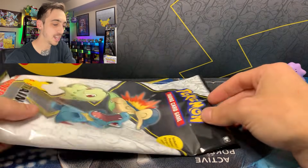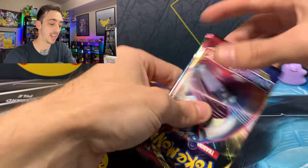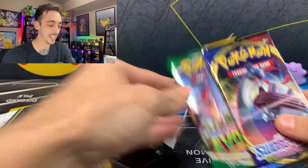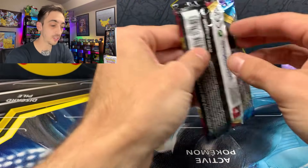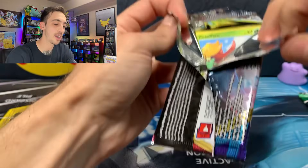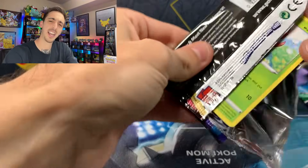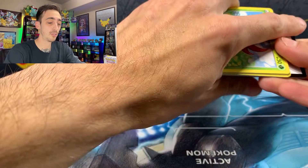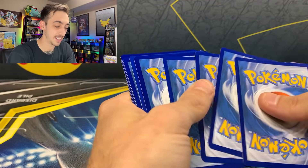Now the packs — let's see which packs come in the Johto First Partner Pack. We've got Sword and Shield Base and Evolving Skies. I am still looking for the regular Full Art Marnie. We pulled the Rainbow Rare a few videos ago, and I said I could really use a Full Art or a Rainbow Marnie, and then bam, it popped up. So let's see what we got today.